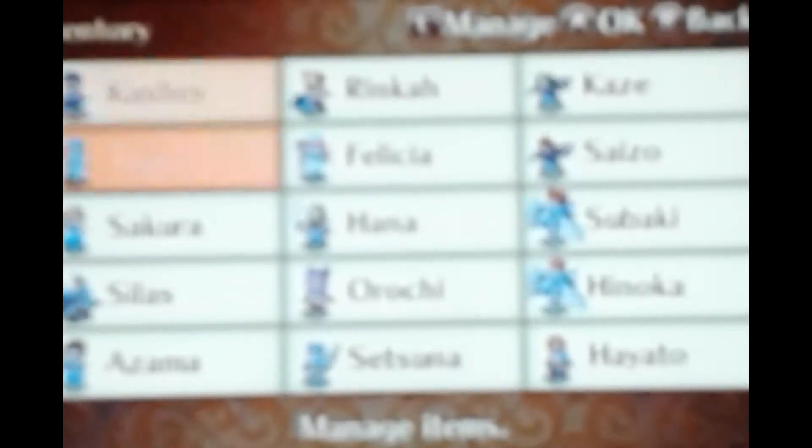Let's check out what Hayato looks like because he is a Diviner and we never really got to see much of him. His stats are pretty bad — not the good kind. His magic is only 6 because he has a skill that gives him plus 2 magic, so base stat he would only have 4 magic. It's not exactly the best stats in the world.